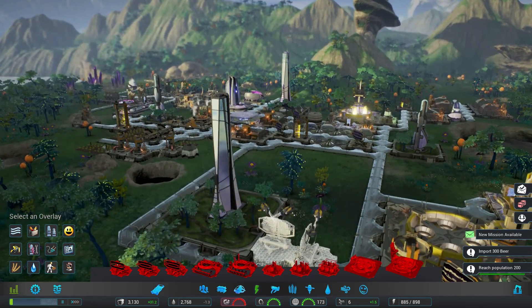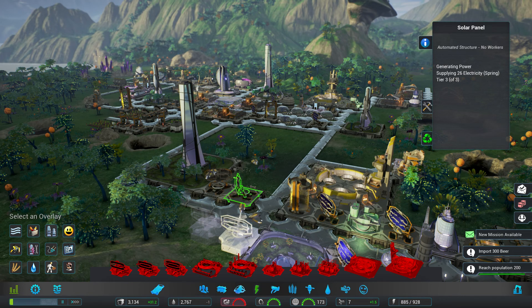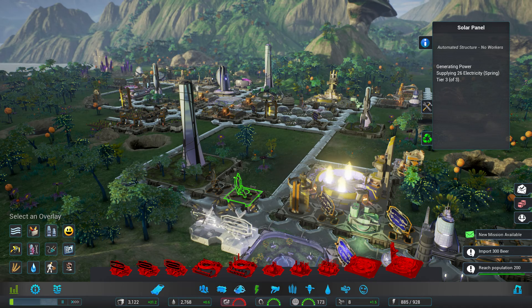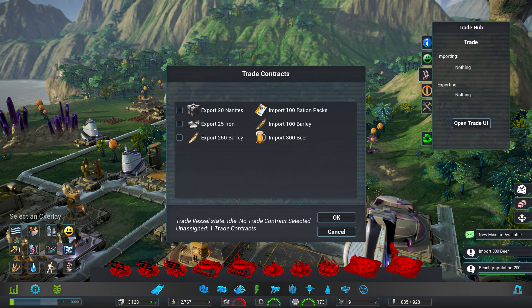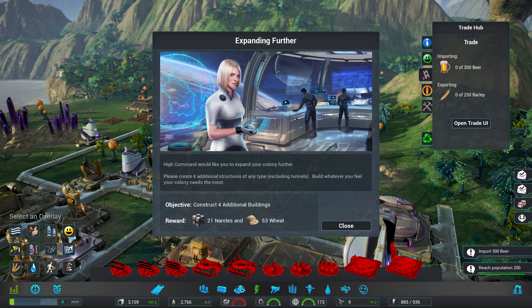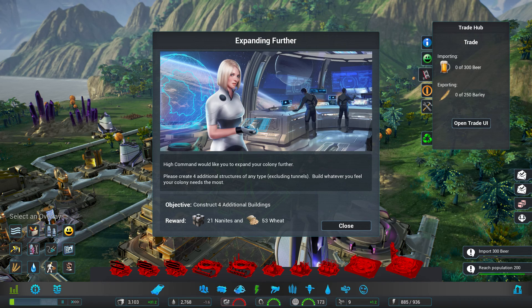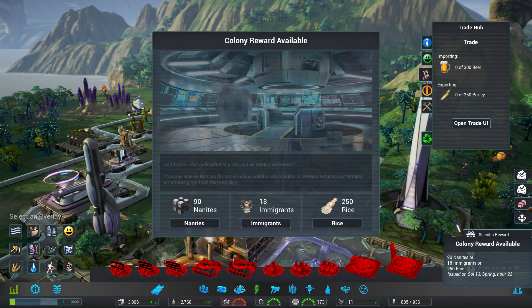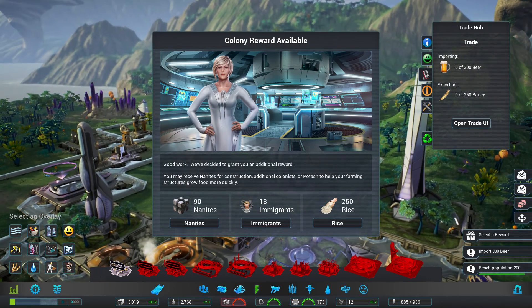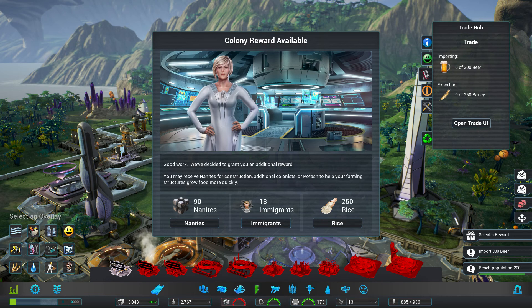885 at 898, let's do a couple more. These are free buildings you can just wait on while your energy builds up. New mission available — it finally finished selling the mine stuff! 'Export 250 barley, import beer' — let's do that. And another: 'High command would like you to expand your colony further, please create four additional structures of any type including tunnels.' That's a free quest! Reward available — 'I'm authorized to provide a small reward, choose wisely.'